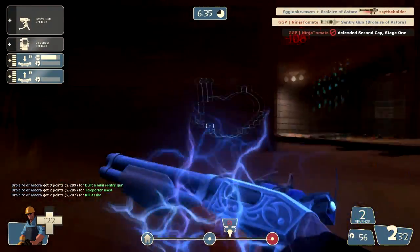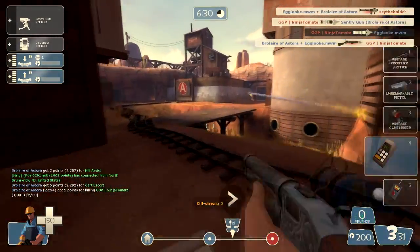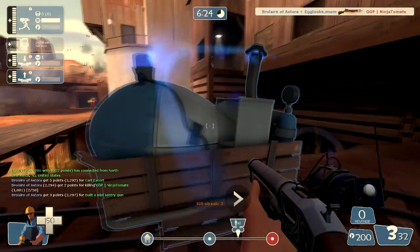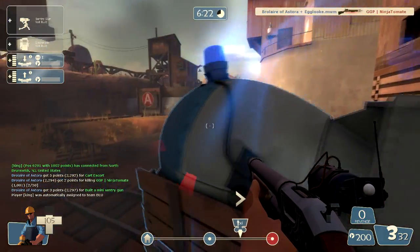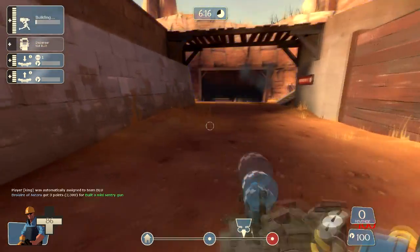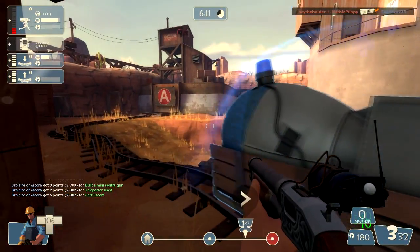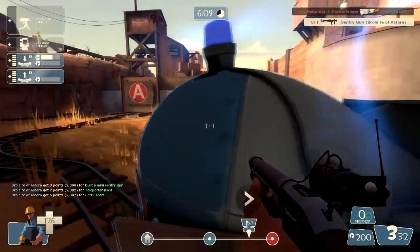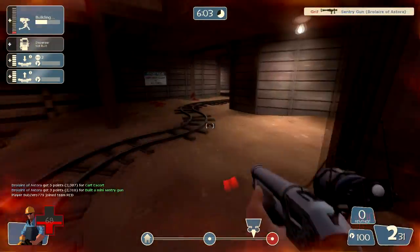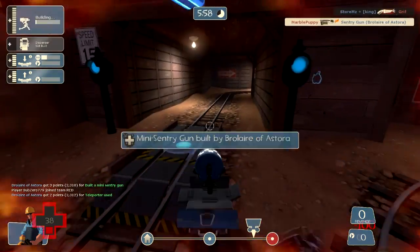One really important strategy that people don't realize: they tend to play defensively with the Gunslinger build. If you have a sentry on the front line and your team takes that region, destroy your sentry yourself by pressing 5 — you will still gain the revenge crits it had built up. Put a mini-sentry somewhere, it kills one or two people, then destroy it yourself, and you'll have those crits to defend yourself and advance on the front lines. You just contributed to your team.